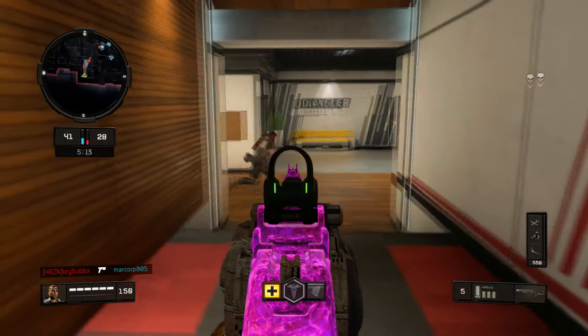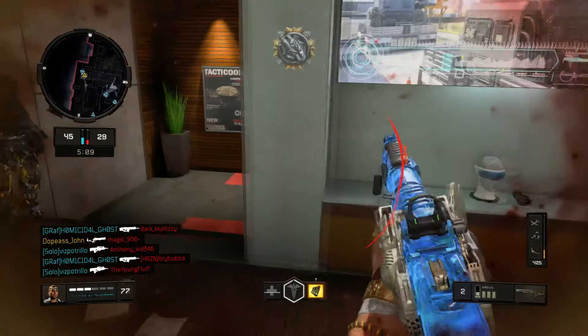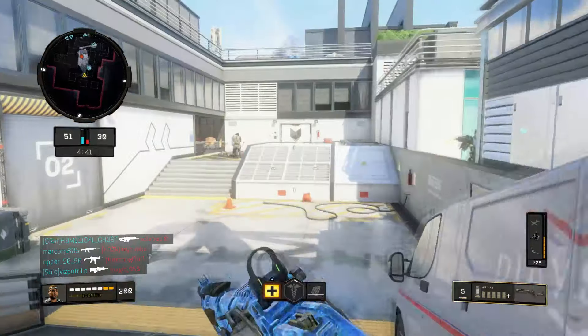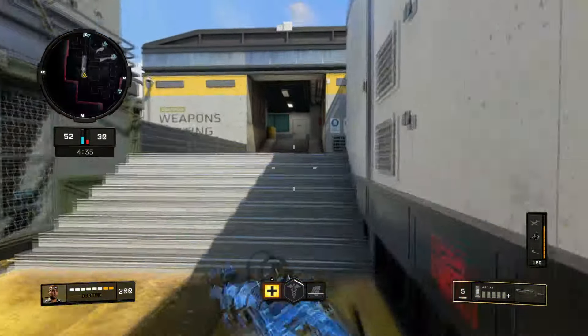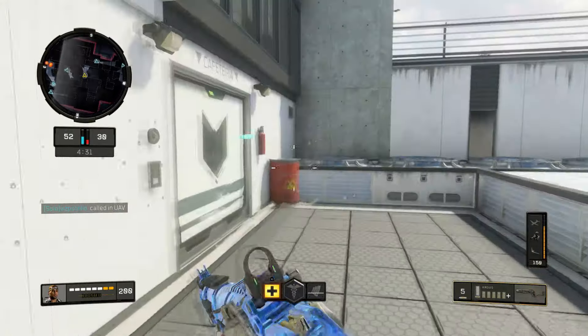Teammate move slowly. Oh hit marker! Teammate good looking out, bro. I thought that was the end right there for me. This guy got a little too aggressive. That guy's a noob - he didn't even know what was going on. My teammate is going off too - the one that saved me earlier. I like that we got good teammates.